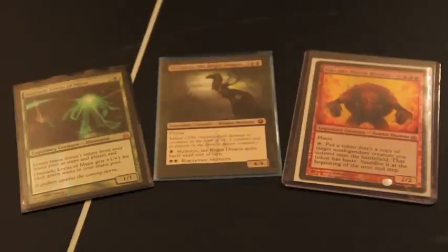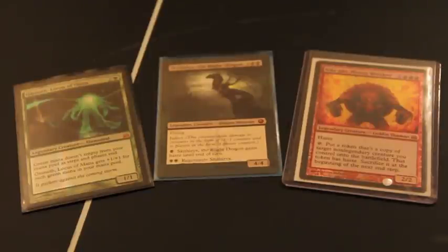Aggro prevents combo decks from ever setting up. You try to prevent a control deck from ever getting enough base to counter all your spells — hopefully you waste all their counters on early stuff and continue to pound them. The real strength is that it keeps every deck on edge and you're always threatening to overwhelm the other player. The weakness is that to stack your deck with enough threats, you won't have as many answers to problems. If someone pulls off a combo or a spell that nullifies your strategy, you're left unable to deal with it. That's the weakness of aggro, but it's a very fun way to play.